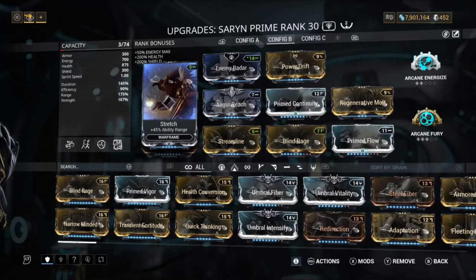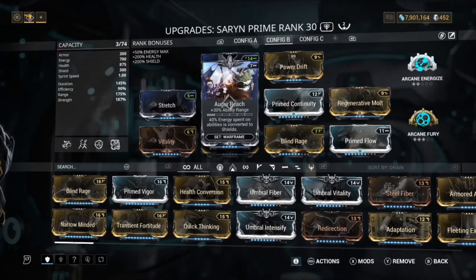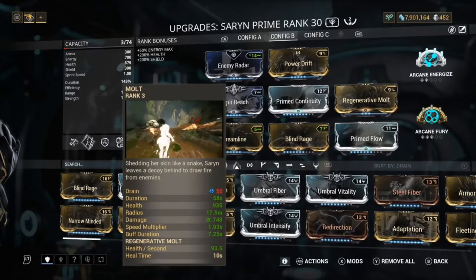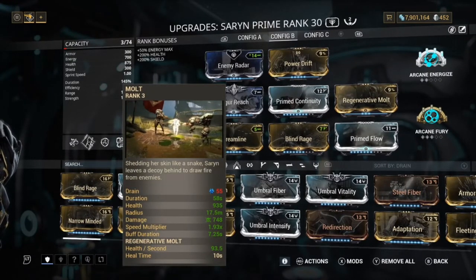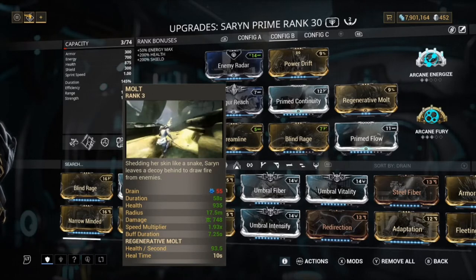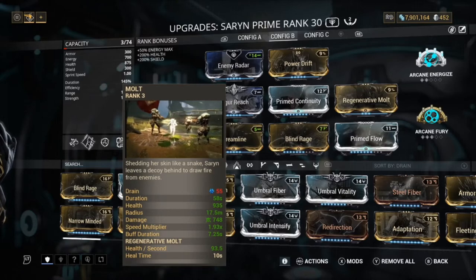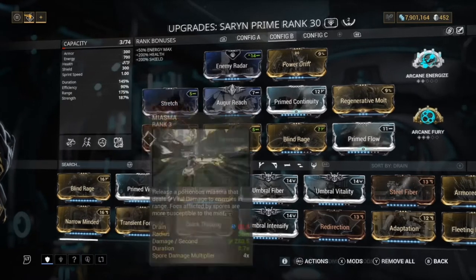We have Stretch and Augur Reach. The reason why I have these is this gives us 175% range without losing any strength, so it's a very nice pair of mods to have on. Having an Augur mod basically means energy spent on abilities is converted to shields. This works very well with Molt, because Molt casts instantly — so if you're at zero shields, you just cast Molt instantly and you're back up to shields. You can keep spamming this as much as you like.